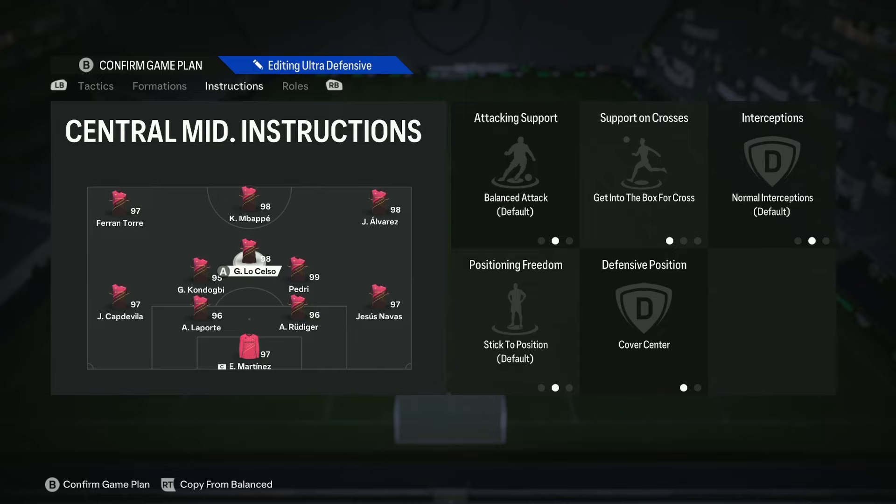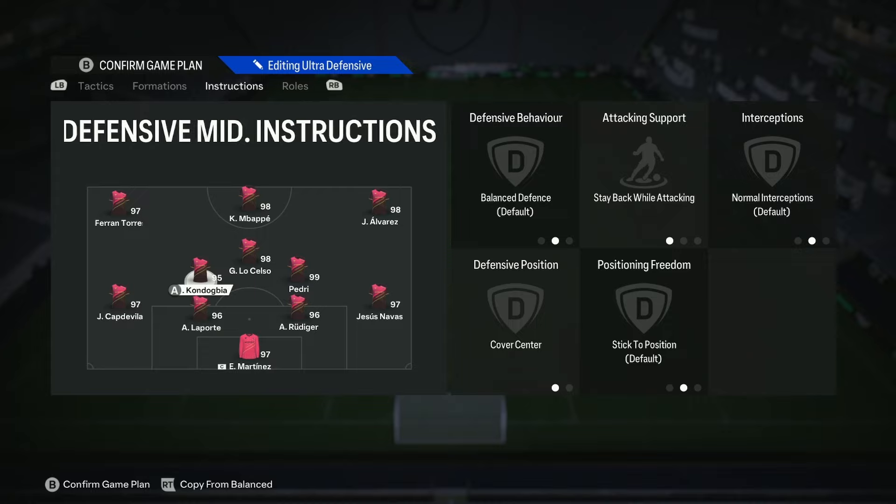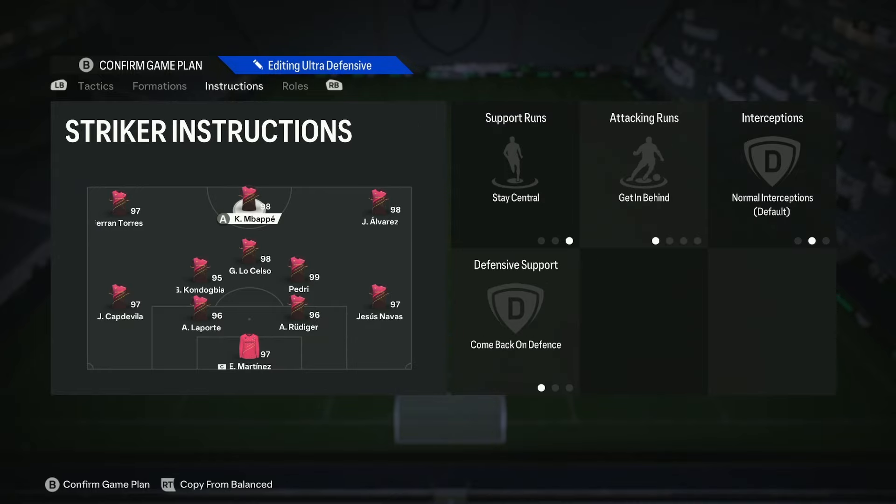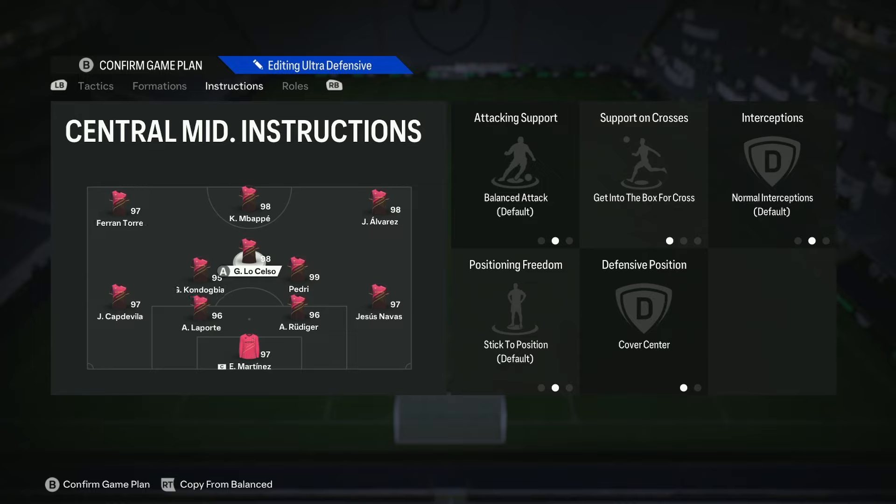Lo Celso is my centre mid - he's on get into the box and cover centre only. I have him as a high attacking, medium defensive work rate player. If you had a high-high player, preferably with relentless, you might see a different option here - or someone like Kante, or Kondogbia with medium attacking and high defensive, would give you a really solid middle three. Lo Celso does a great job and the card is brilliant, but he is more attacking. If you wanted someone more defensive in there, absolutely go for it. Kondogbia and Pedri are both on stay back while attacking and cover centre - those three make up that block you see around the D of the box.